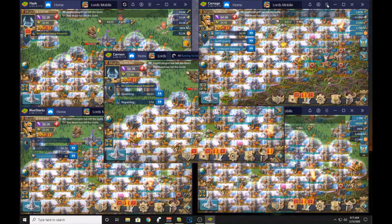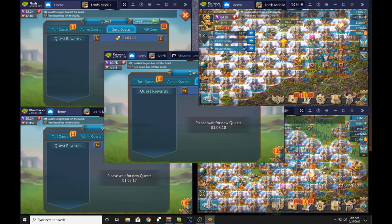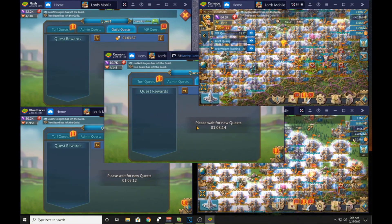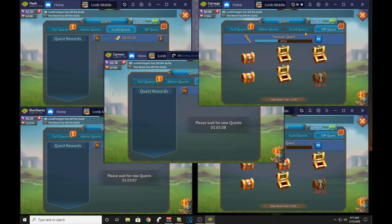What I'm going to do next is sync the other two accounts so that I can collect the admin scrolls and guild scrolls. Usually if there are any gifts, it tends to make it a little easier while the macro is going.